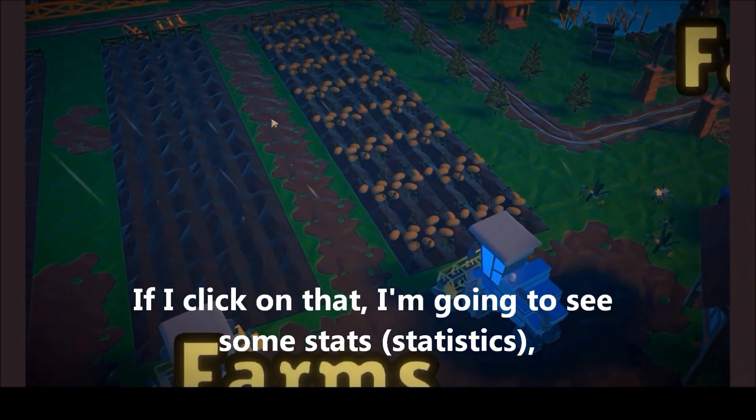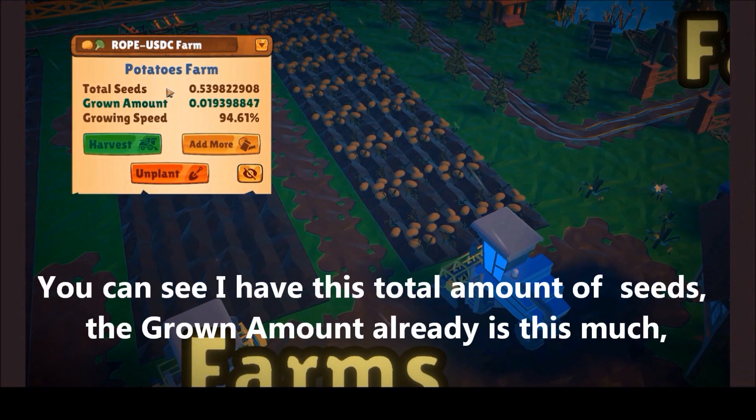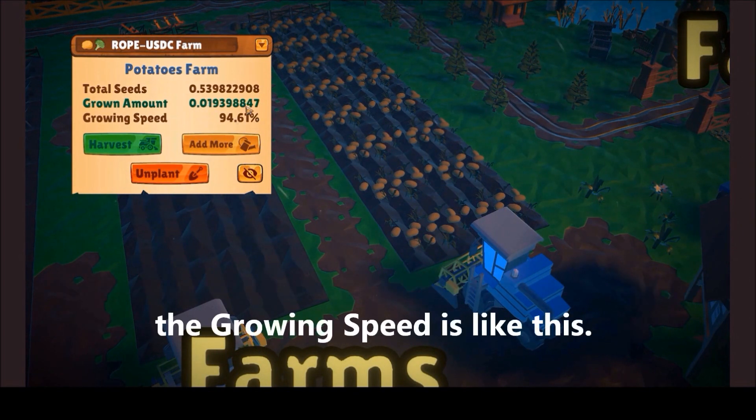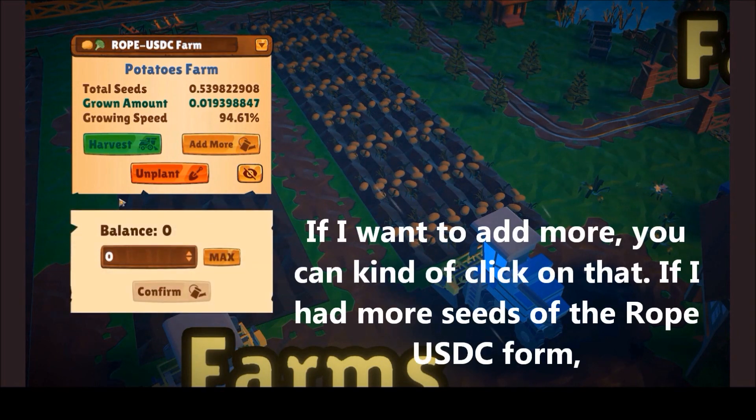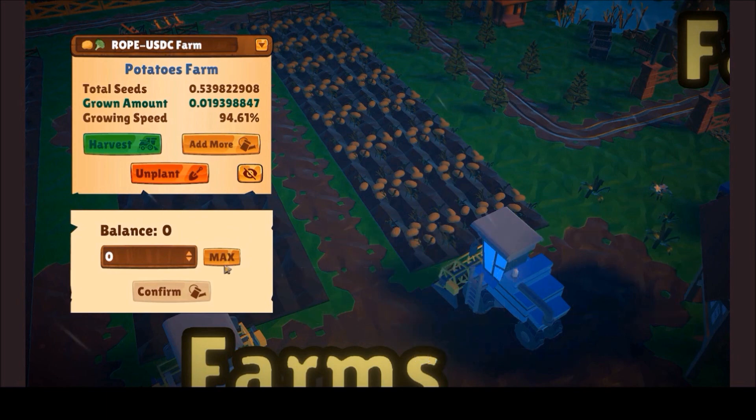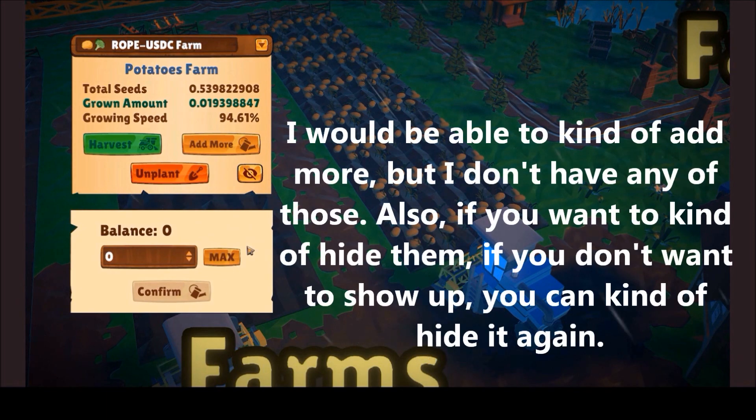If I click on the farm I can see some stats: you can see the total amount of seeds, how much has already grown, and the growing speed. If you want to add more, you can click on that button. If I had more seeds of the ROPE USDC farm I would be able to add more, but I don't have any of those right now.